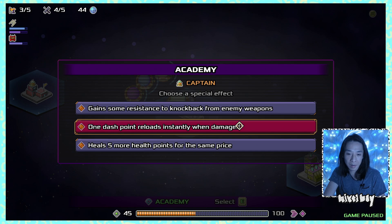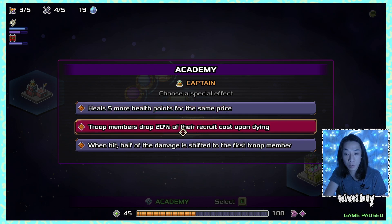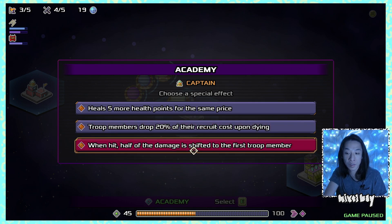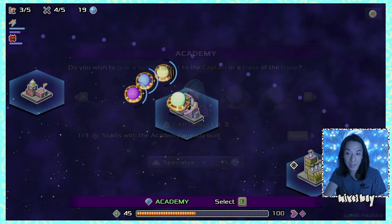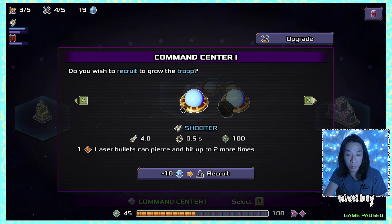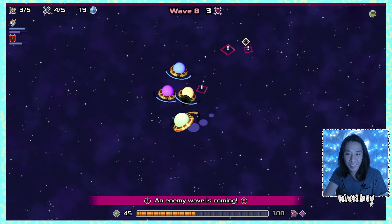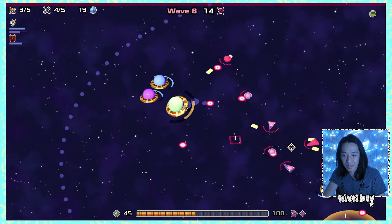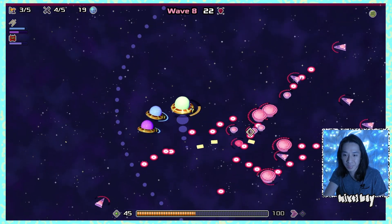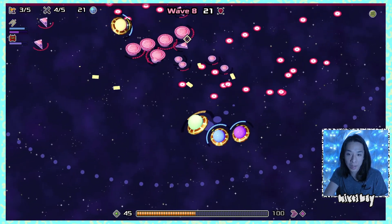I take the option where half of incoming damage is shifted to the first troop member. Not the best rolls but workable. I buy another saboteur and consider the class synergy — the captain is essentially a laser class ship, so upgrading laser class benefits both the captain and laser troops at the same time.